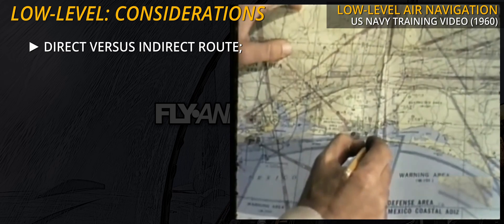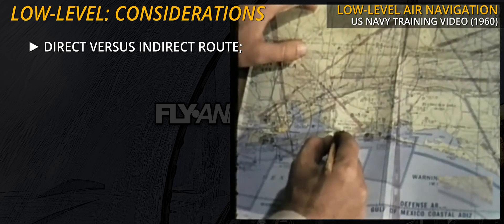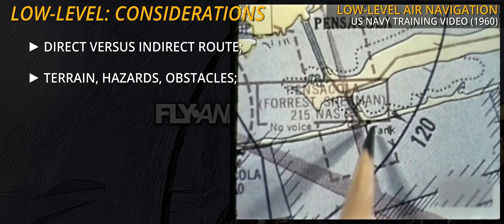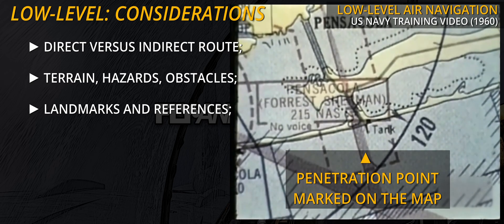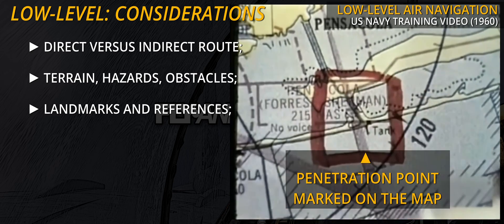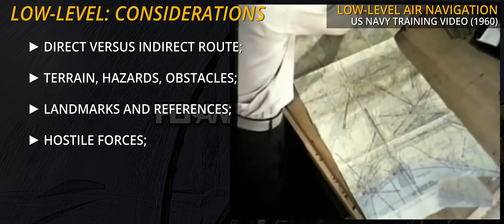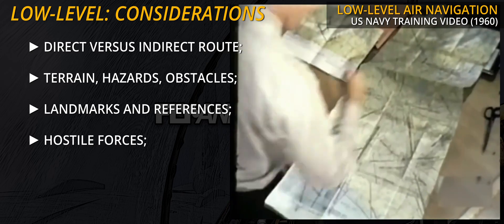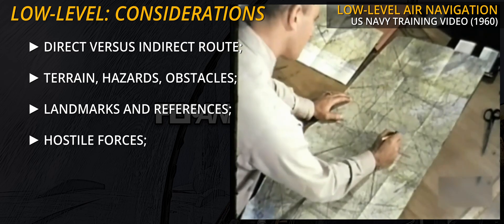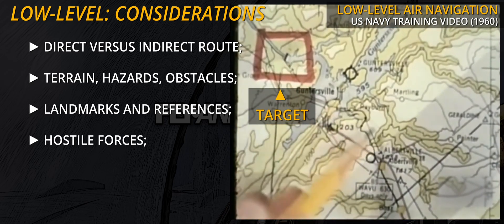Direct vs indirect route to the target: a direct approach reduces time and fuel consumption but may be unsafe to follow. Terrain features and hazards such as obstacles should be located and identified. Landmarks and references ease navigation, but cities and towns should be avoided to minimise detection — at least in a game, we are not too worried about disturbing non-simulated civilians. If known, variables such as enemy location, air defences and CAP tracks should be considered. Friendly assets and missions should be likewise noted. Since fuel consumption is higher down in the weeds, available tankers are especially important.